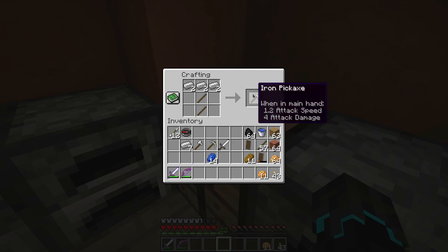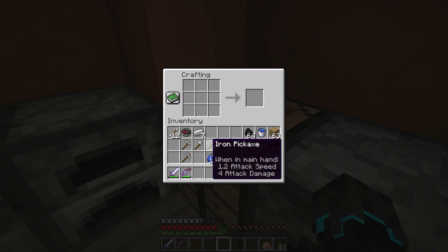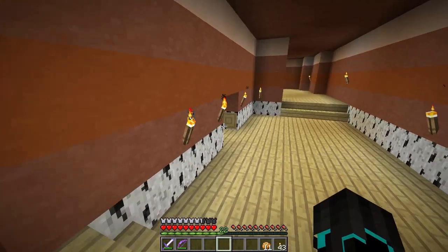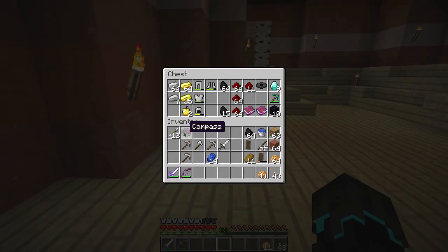In my inventory I've got plenty of food — bread and baked potatoes. I've got two swords because this one is about to break, 64 coal, plenty of wood, and some terracotta only because I don't have any more cobblestone. And of course I have my compass here just in case I get lost.